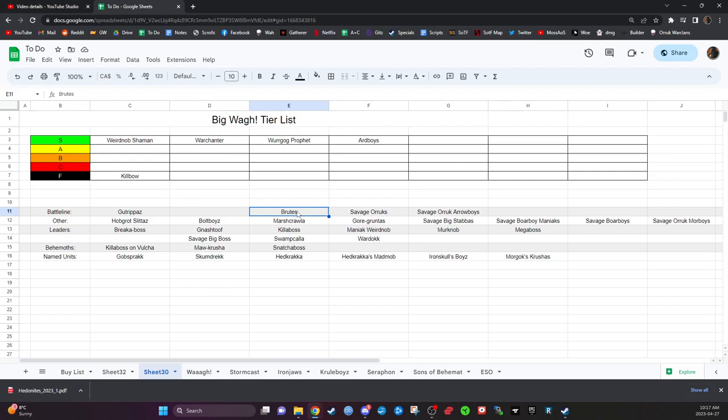Brutes — are they auto-includes or are they just really, really good? I don't think they're auto-includes. I think you could run lists without them and still have everything you need to win games, so I'll stick them in A-tier — but they're pretty close to S-tier.